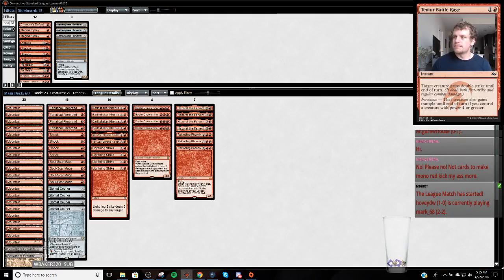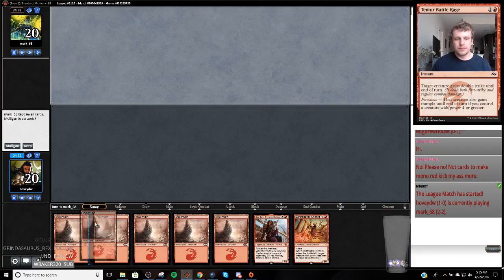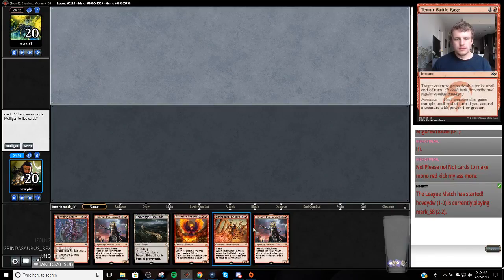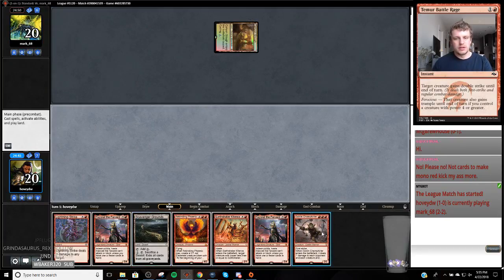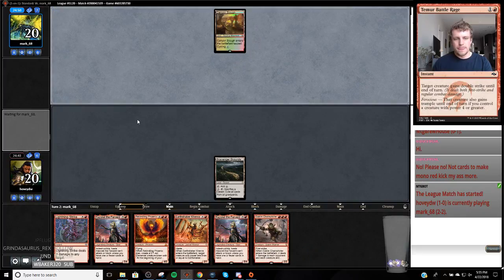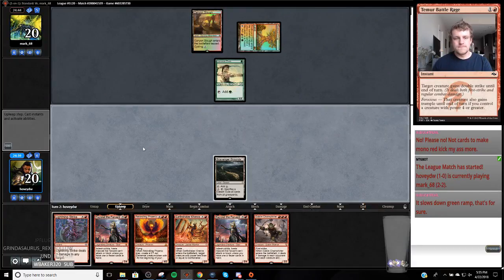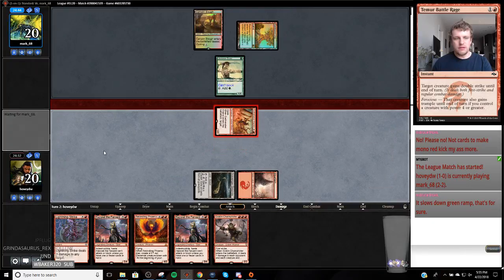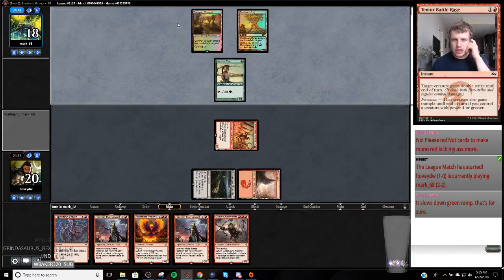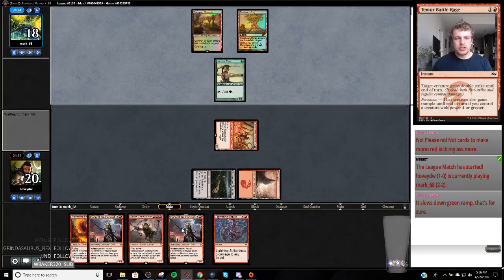My opponent's two and two, we're going to have to beat them. This is a Mulligan, I think. One hard part about Chain Whirler - maybe I'm supposed to keep the first hand. We're going to keep playing Magic. Even if I top deck a land next turn, we're not doing anything unless my opponent gives us something to strike. I probably should have Lightning Strike those Llanowar Elves.